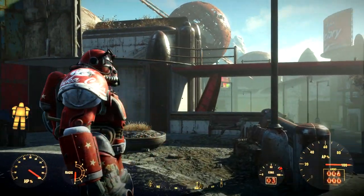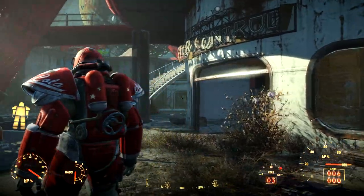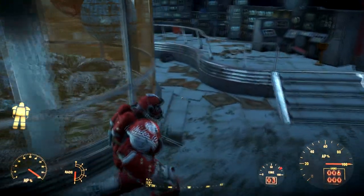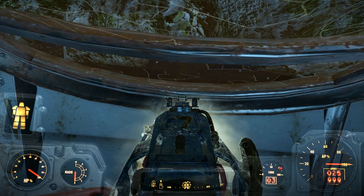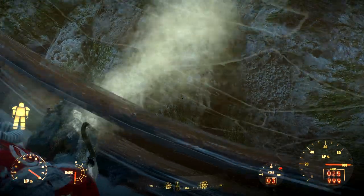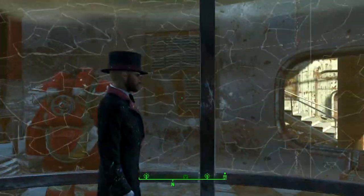Get inside your power armor — listen carefully because it can be quite confusing. Stand next to the stairs, look down, and aim here. Go into third person, and while holding aim also hold down the exit power armor button. Then quickly spin around 180 degrees so you're facing the opposite way. You will now exit your power armor and go through the wall as you exit.